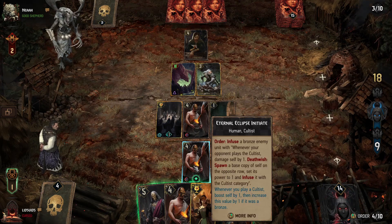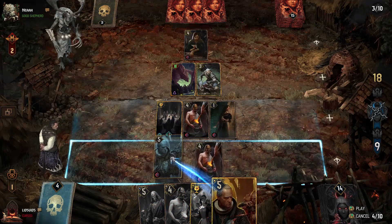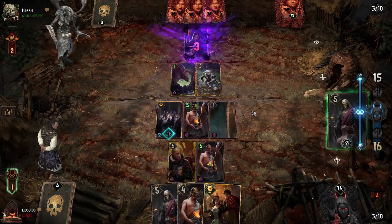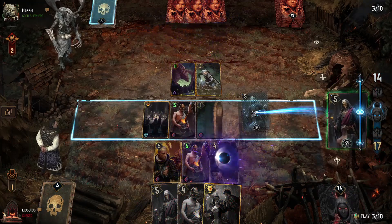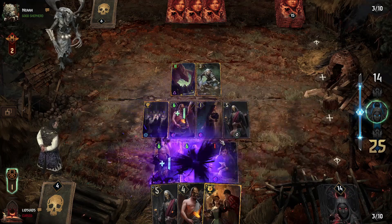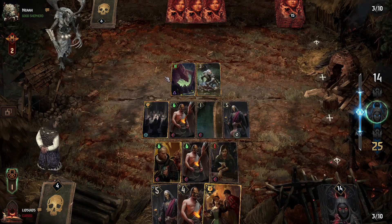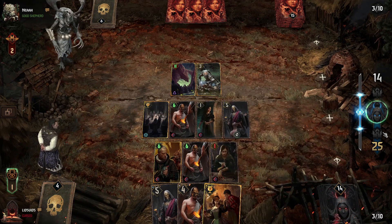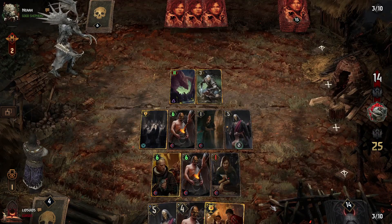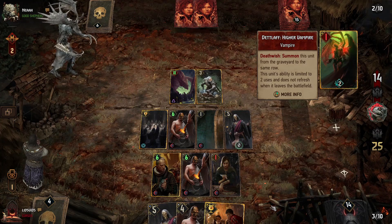We play the Initiate and then Shillard. Shillard damages the target and actually gets rid of it, which means we should have enough cards on the board now. We don't have anything to add the Cultus tag to, but we have enough units. Kelly right now would destroy one of our one-power units — not a huge deal. We have another one-power unit so it's also not a huge deal, and we have so many more units than them. She hits Detlof — that's not bad.